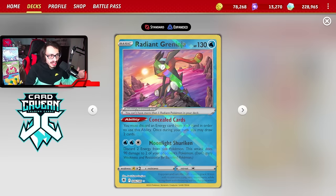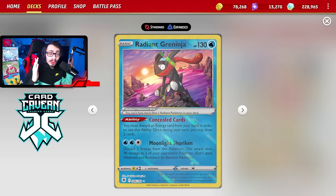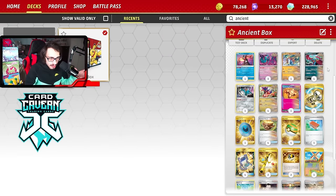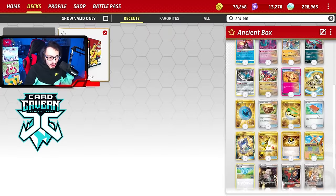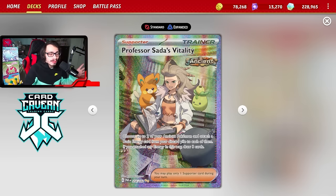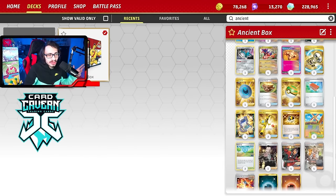One of the things that puts the deck together is Radiant Greninja — it's by far the most important card. It has Concealed Cards, which lets you discard an energy and draw two cards. This deck doesn't have a draw engine because of the combos we have to play. We can't play Bibarel, Dudunsparce, Pidgeot, or anything like that because we need to fit so many ancient cards for Roaring Moon's Vengeful Fletching — 70 plus 10 more damage for each ancient card in the discard pile. Radiant Greninja also synergizes with Professor Sada's Vitality, one of the most important cards, allowing you to accelerate energy to ancient Pokemon and build up Roaring Moon and Koraidon in a single turn.